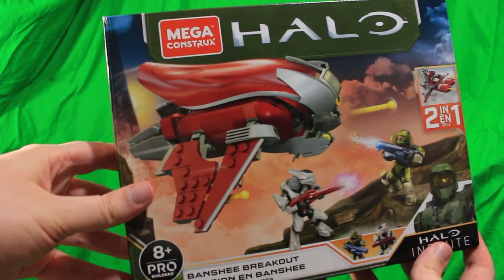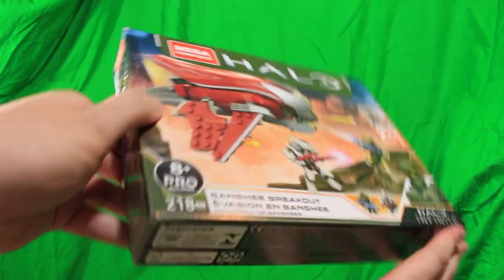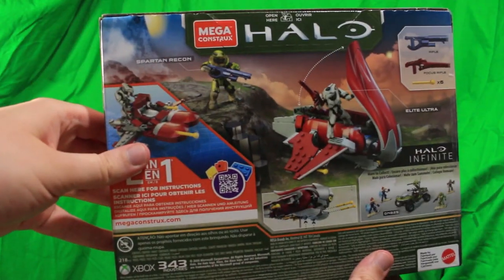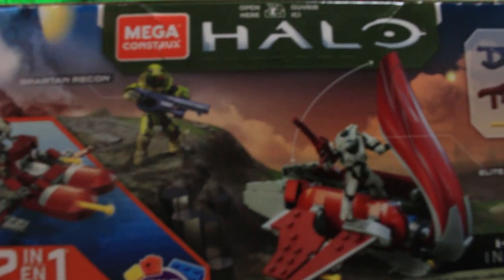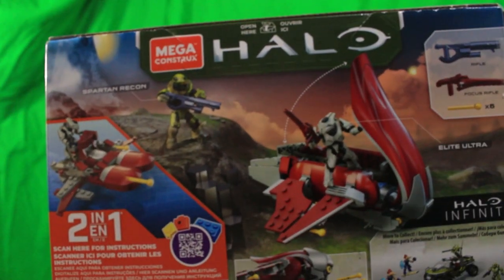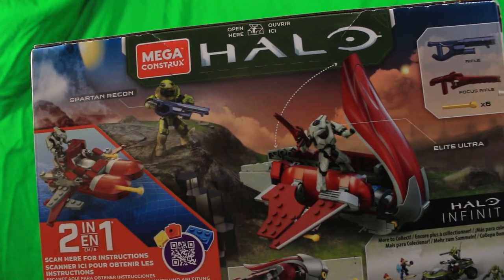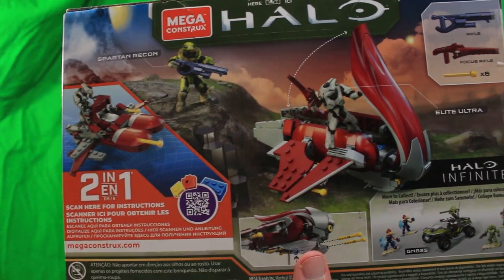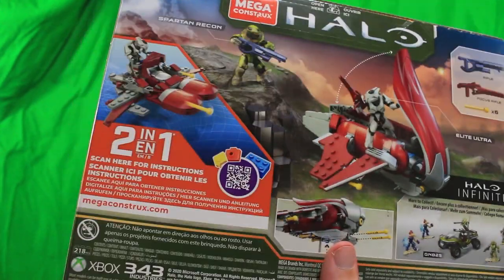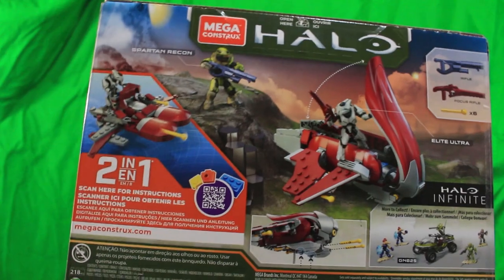Moving on to the Banshee Breakout Set. This is basically what we also saw on the website, so nothing too new here, just featuring what's in the package. It comes with a Banshee, an Elite Ultra, a Green Recon Spartan, a Focus Rifle, and some type of rifle. It also comes with one alternate build. Interestingly enough, the rifle is actually unnamed, so I guess the people at Mega Construx still didn't know what the rifle was. But yeah, pretty cool set — can't wait to dig into this.